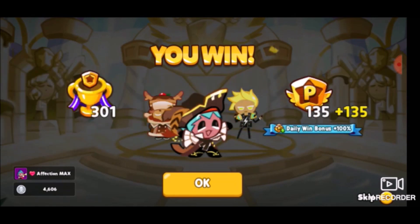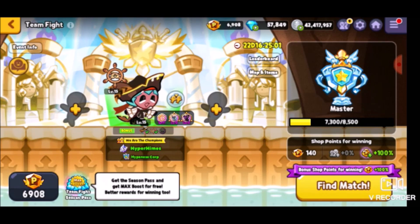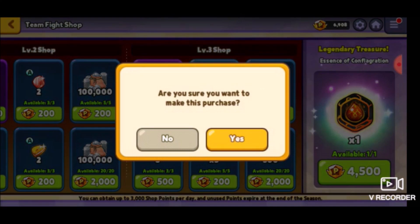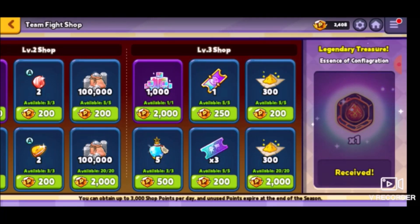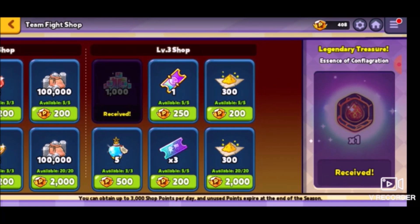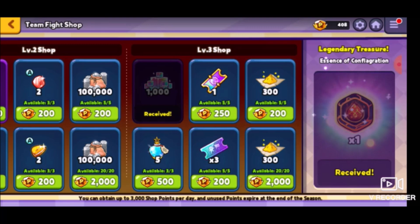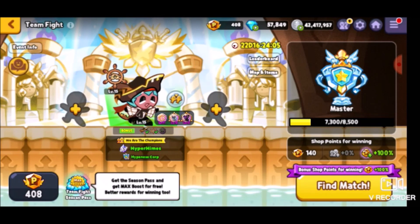Oh my gosh, we did it! I still managed to get third somehow, which I'm impressed with. We didn't even need to stress about losing another game — we just straight up won two in a row. We made it to Masters! Now I'm going to spend points on Rainbow Cubes since Level 3 also gets unlocked when you reach Masters, along with the Legendary Treasure itself. If I get more points, I'll probably spend them on Spirit Potions and Quick Food Play Tickets.